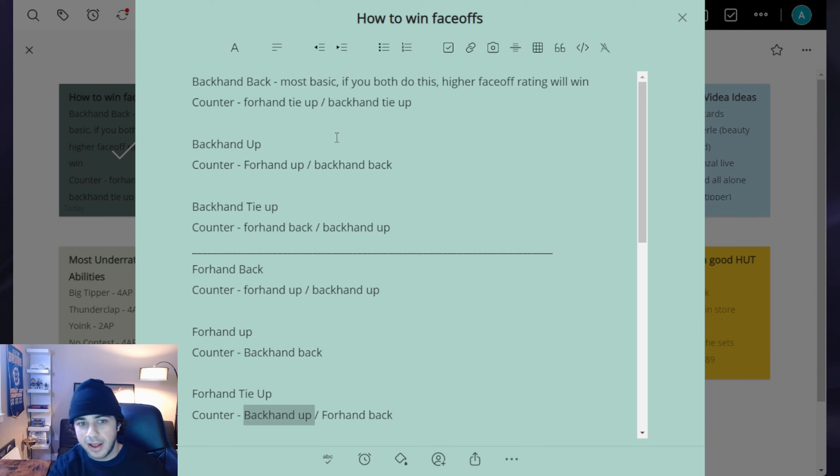To summarize the key things: you don't need to memorize every counter. Just know that backhand back is the most basic and goes off face-off rating. Most importantly, backhand up will prevent the tie-up in either direction — forehand or backhand. And when your opponent lines up forehand, backhand up is a great move because it beats two out of three forehand face-offs. For the offensive zone, start by winning it back a few times, then do the backhand tie-up when they let their guard down.